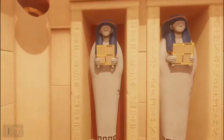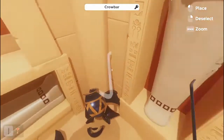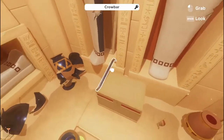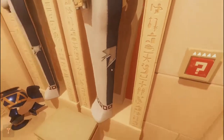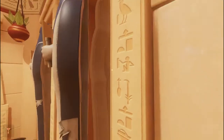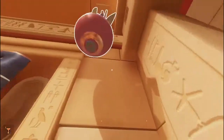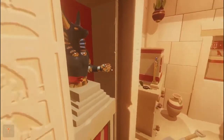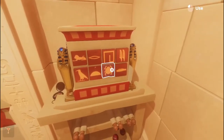Wait a minute. So lion and scarab. I found a token — it's on this face. It was literally as I was passing by, I was like, oh look at that. So what does that — lion scarab.